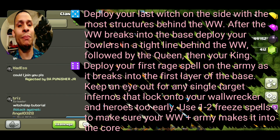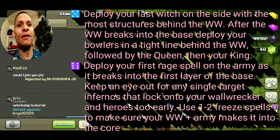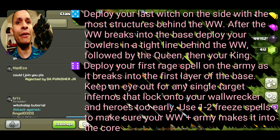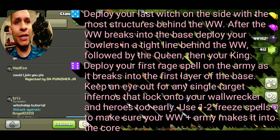Number five: deploy your last witch on the side of the base with the most structures, behind the wall wrecker. After the wall wrecker breaks into the base, deploy your bowlers in a tight line behind it, followed by the Archer Queen, then your King. Number six: deploy your rage spell on the army as it breaks into the first layer of the base, and keep an eye out for any single-target infernos that can lock on to your wall wrecker and heroes too early. Use at least one if not two freeze spells to make sure your wall wrecker and army make it into the core.